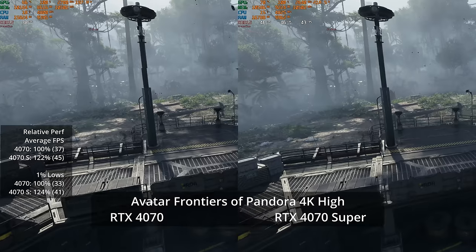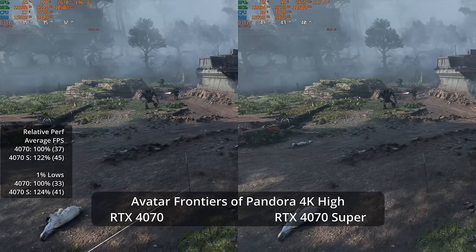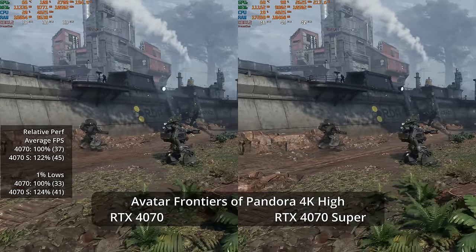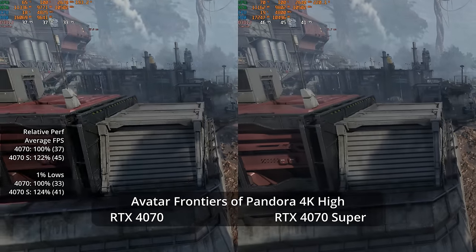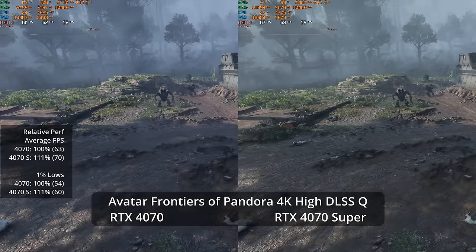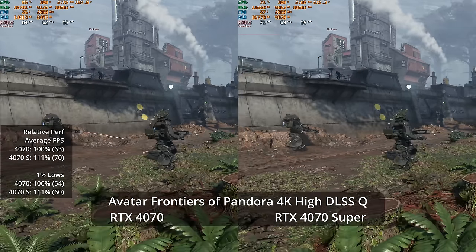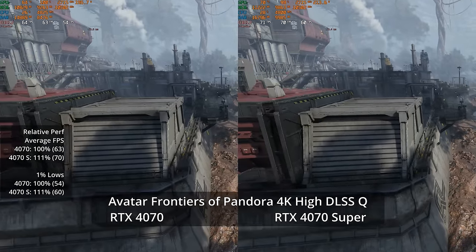At 4K high settings without upscaling, native resolution shows a 22% lead for the 4070 Super at 45 fps versus 37, with 1% lows showing a 24% lead at 41 versus 33. However, with DLSS Quality at 4K — a 1440p internal resolution upscaled — which are probably the settings you'd actually want on these GPUs, it's 70 versus 63, only an 11% lead. For 9% more money, that's very even price-to-performance scaling.